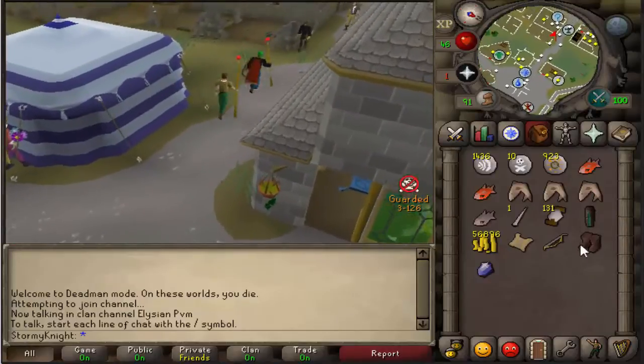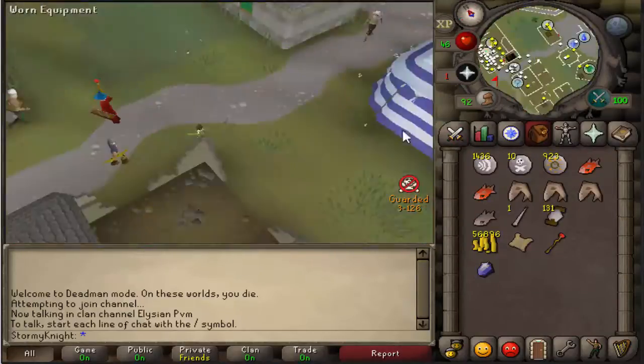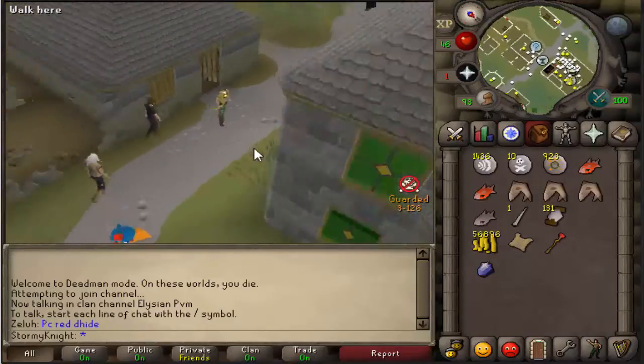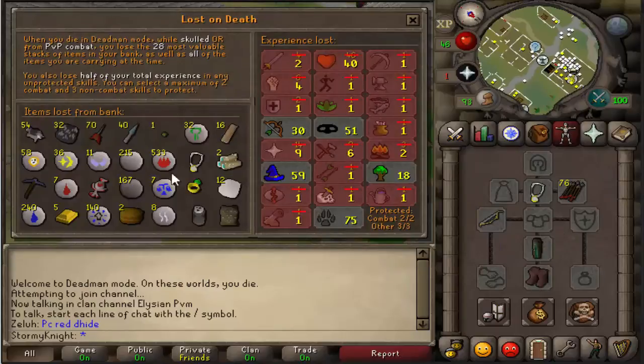I'm 30 range now and have some basic ranging armor. I'm working on the Animal Magnetism quest right now — to do that I need 19 Slayer as well as 35 Runecrafting. I'm going to knock out Animal Magnetism so I can get my Ava's accumulator.